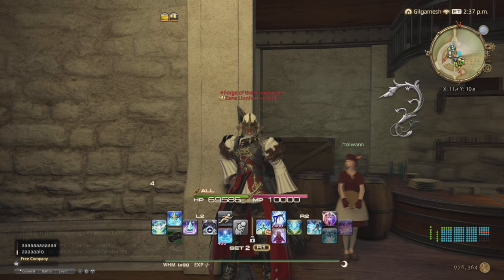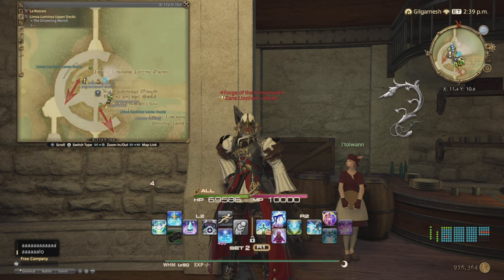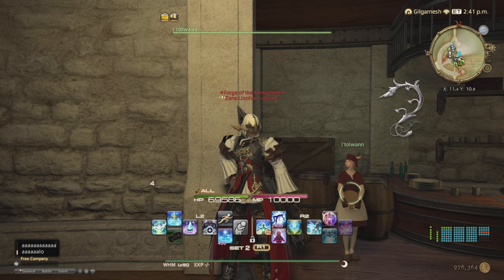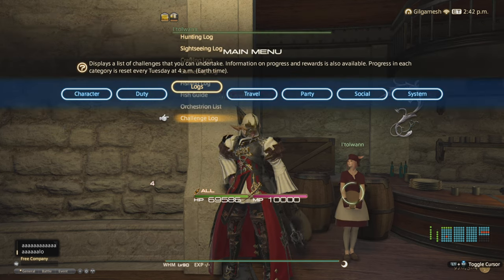Let's start with the Challenge Log. This is unlocked in Limsa Lominsa's Adventurers' Guild right after you accept the quest for the Sastasha dungeon — 'Rising to the Challenge' with this NPC. This is something you do every week and it resets every Tuesday. Go into the main menu under Logs and find it at the bottom.